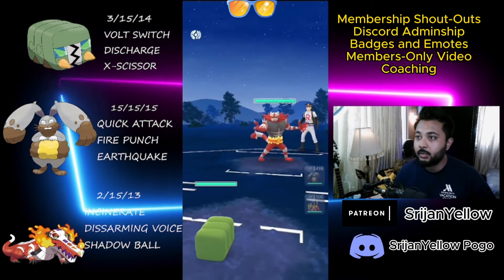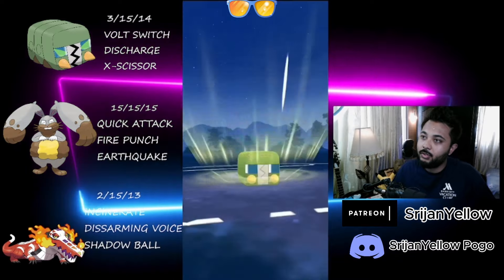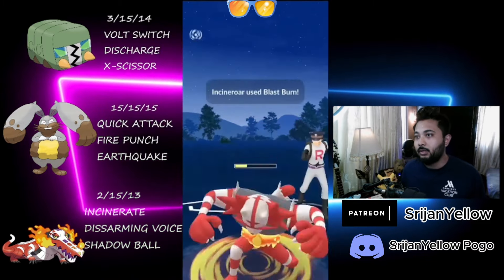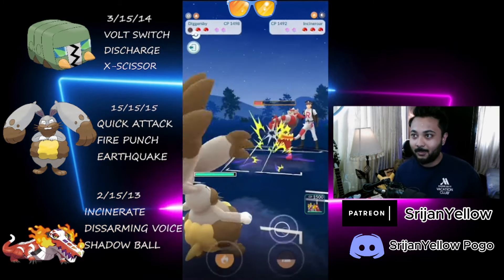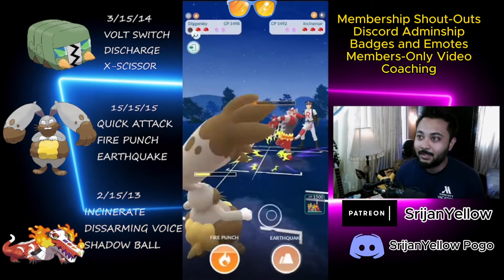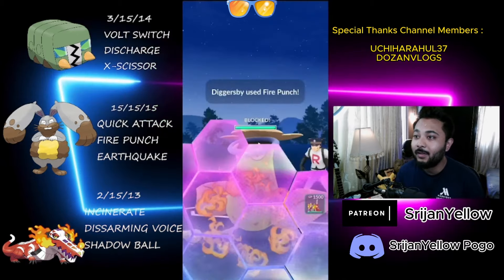Next match — it's a beautiful looking shiny Incineroar. The silly thing I do is I throw the Discharge, and this thing can definitely tank the move. I don't shield — that's the silly thing. It's going to be Blast Burn, right? Everyone in the world knows that's going to be Blast Burn because the moves it's running are Darkest Lariat and Blast Burn. I don't know why I deny the shield. One Pokemon took one and a half Pokemon of our side — more than half health of Diggersby.